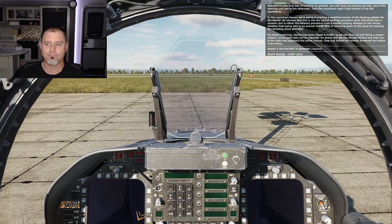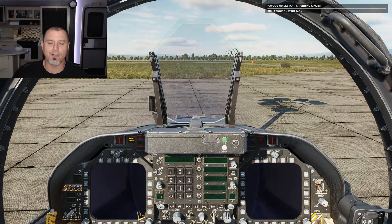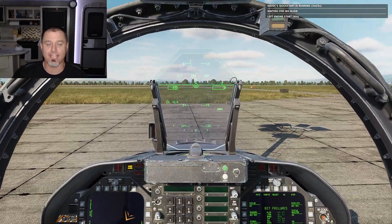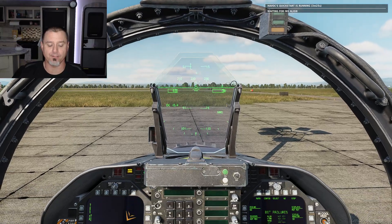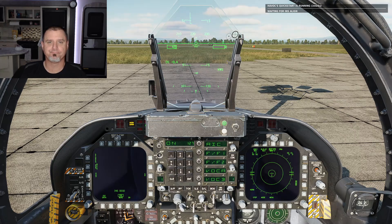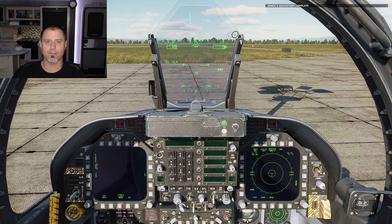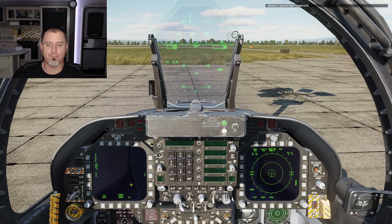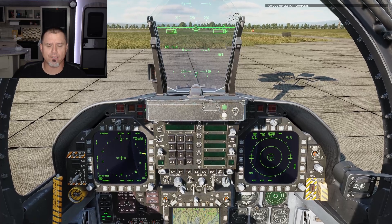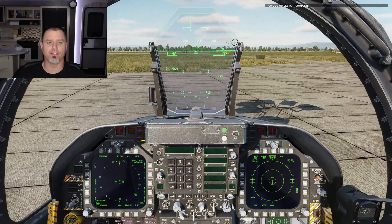For today's training, Vatsiani has been closed to traffic so we can focus on flying a proper pattern — no radio calls required. Go ahead and get the aircraft started, then taxi to the right and approach the active runway, stopping just before the threshold for further instructions. We'll fast forward through the startup process as it takes a while.